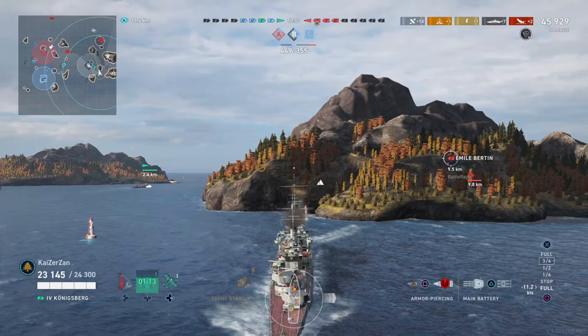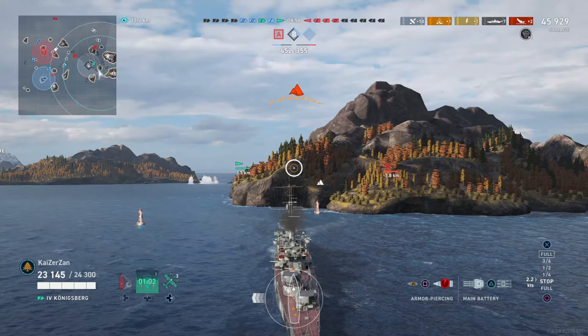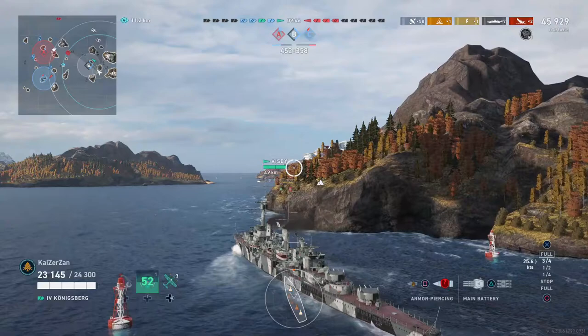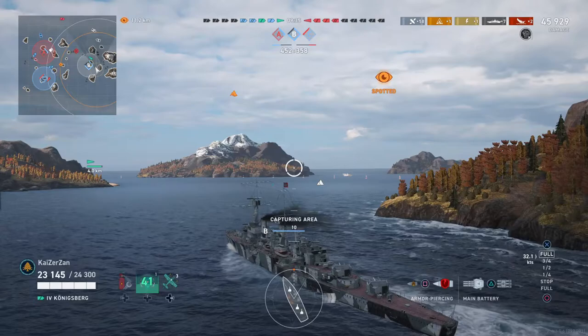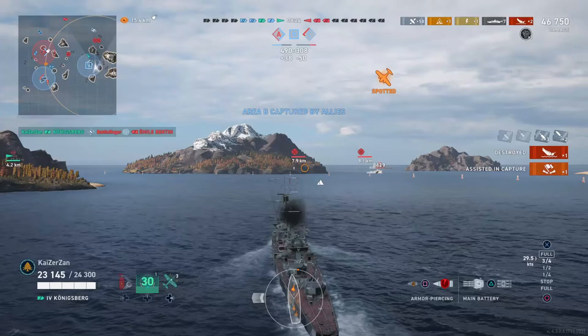The Emile Batin is low health, and I believe my friend in the Visby is opening up fire on him — hopefully he'll be able to gun him down. Currently we're up one ship with five minutes into the game, and things are looking good for our team. The enemy team only has four ships left, and hopefully if we get rid of this Emile we'll be up two ships. We take aim at the Emile, and that's our third kill of the match. Very, very nice.